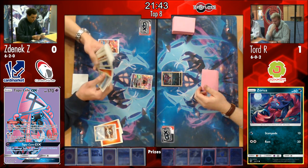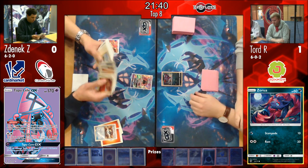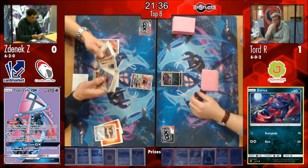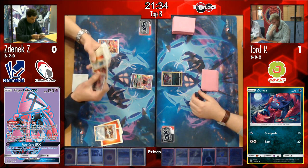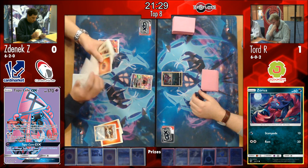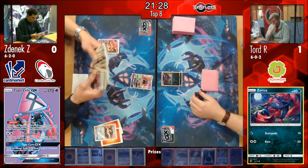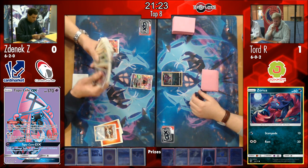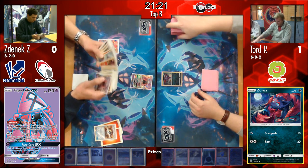However, Tord's prize cards don't look that good as well - we see Max Potion being prized, one Zoroark, Tapu Lele, and a Field Blower. Obviously we saw those Field Blowers come in handy last game getting rid of that Fighting Fury Belt. That Max Potion as well - really important. That Field Blower getting rid of those Fighting Fury Belts, getting rid of those Choice Bands, meaning that Volcanic Heat can't output as much damage. Those Fighting Fury Belts take Volcanion up to 220 HP and the Baby Volc up to 170 - those are really hard numbers to hit.